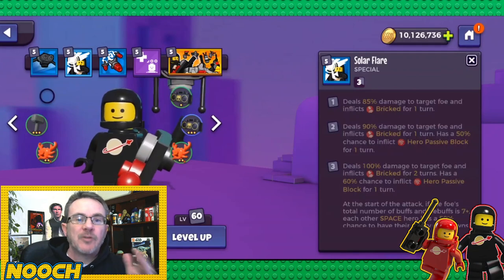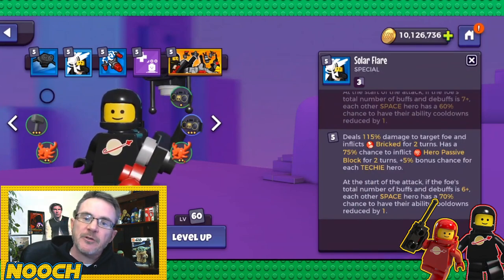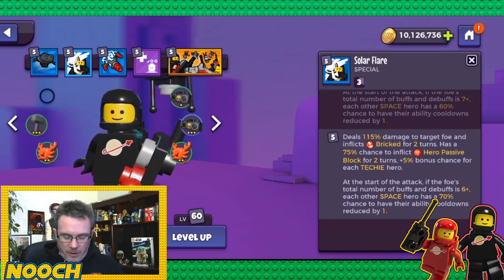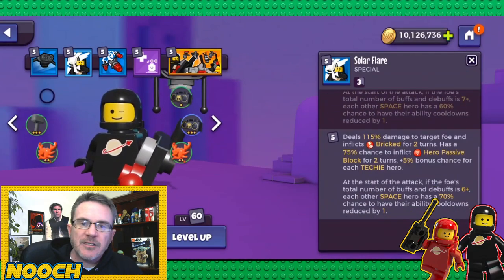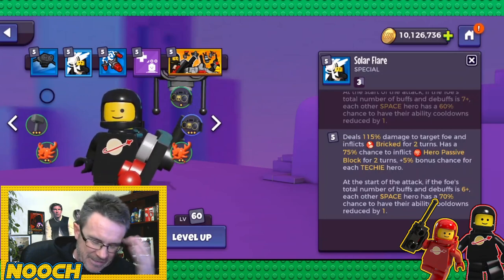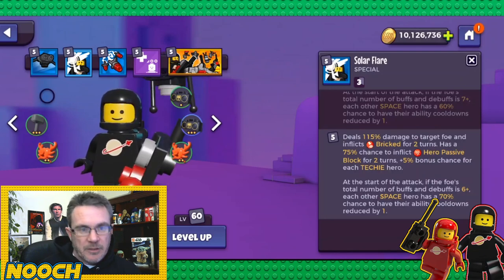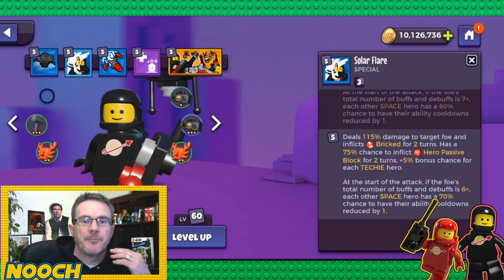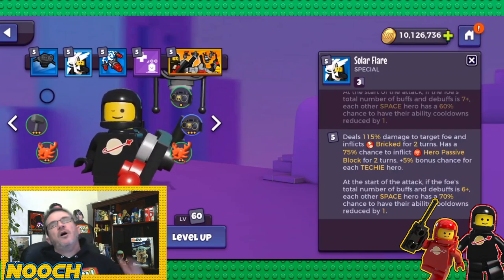Solar Flare at level one: 85% damage and inflicts bricked for one turn. At max: 115% damage, inflicts bricked for two turns, and a 75% chance to inflict hero passive block — that starts at level two. You can block a key hero's passive ability entirely. Additionally, if the foe's total buffs and debuffs is six or more, each other space hero has a 70% chance to have their ability cooldowns reduced by one.